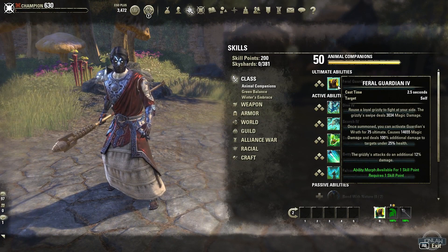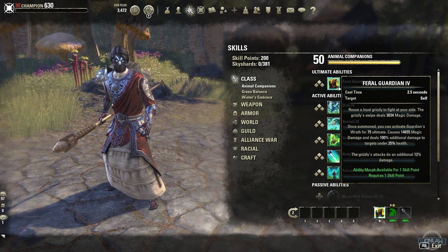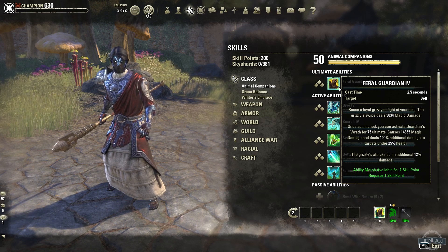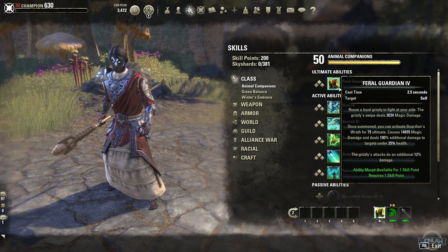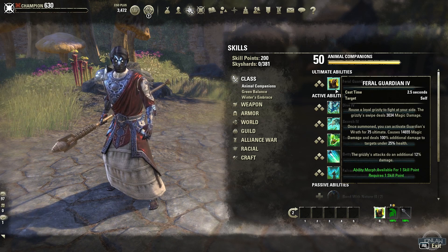It doesn't cost anything to summon the bear, but if you have 75 ultimate or more it does extra damage. The damage it deals is based off of magic, but if you are a stamina character I do believe it still works for you as well — it is more magic-oriented though.